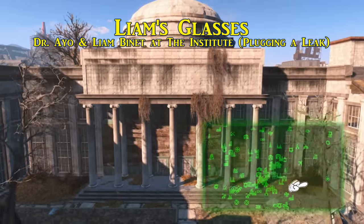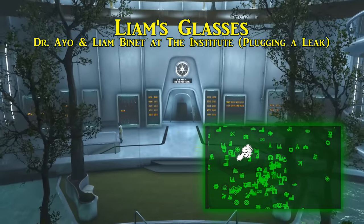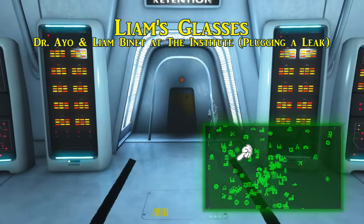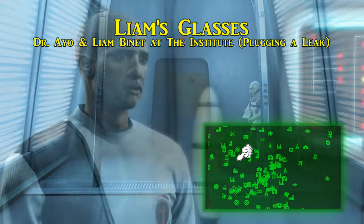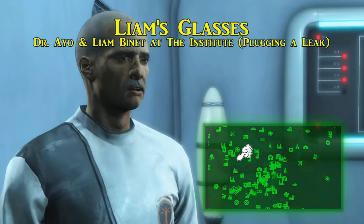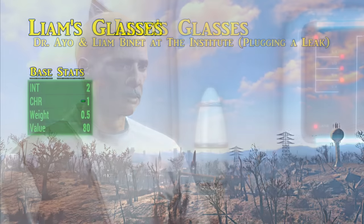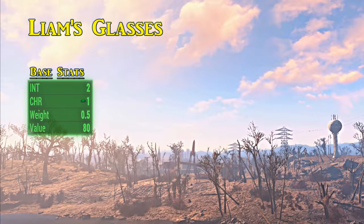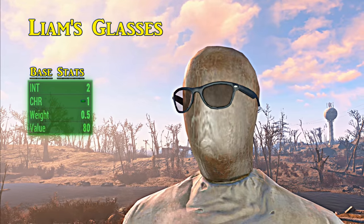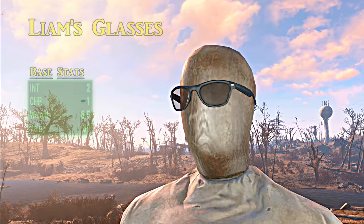Next is probably the most disappointing on this list — the only set of unique eyewear in the vanilla game: Liam's glasses. These have a steep requirement of joining the Institute and not touching any of the Railroad quests. From the quest 'Plugging a Leak,' started by speaking with Dr. Justin Ayo after 'Mankind Redefined' is complete — Dr. Ayo is the division head of the Synth Retention Bureau — make sure the quest ends by framing Dr. Ayo, and Liam Benet will give you his glasses. Liam's glasses raise intelligence by two and lower charisma by one.